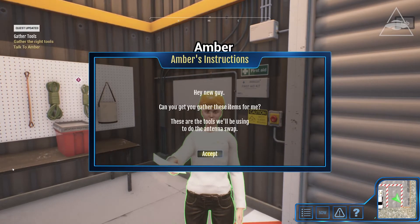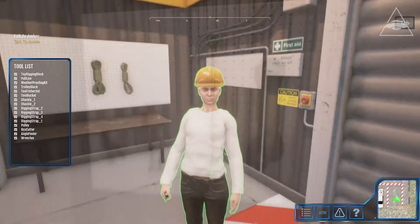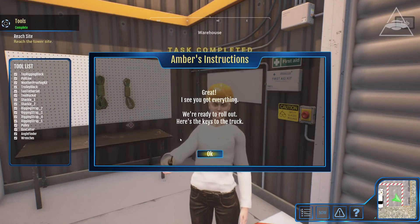Hey, new guy. Can you gather these items for me? These are the tools that we will be using to do the antenna swap. Great, I see you got everything. We're ready to roll out. Here's the keys to the truck.